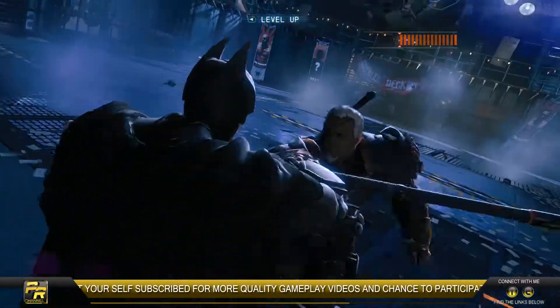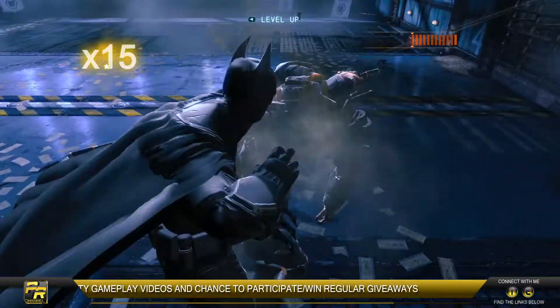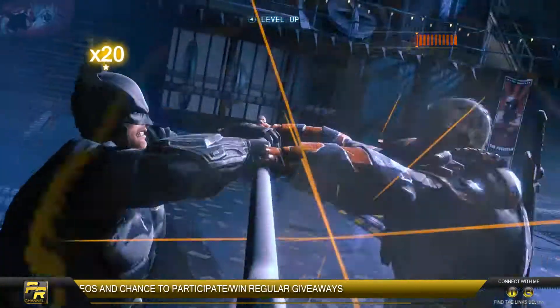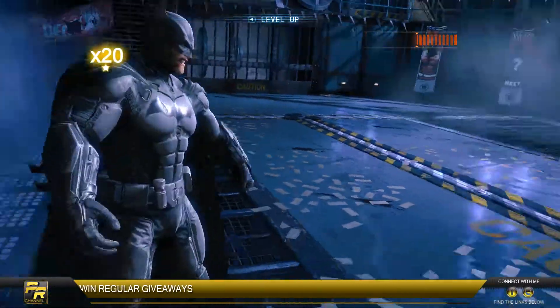When you start punching him, don't miss any of those punches — this is where it really hurts him a lot. Now Batman will break his trick, and now he will take out the swords.